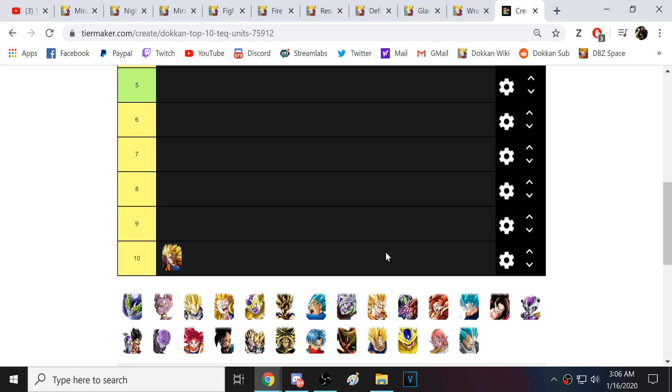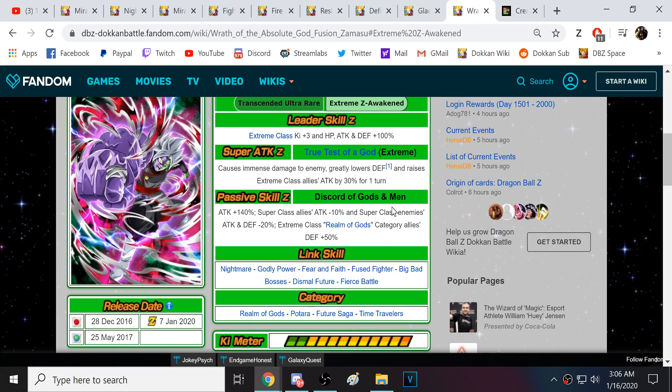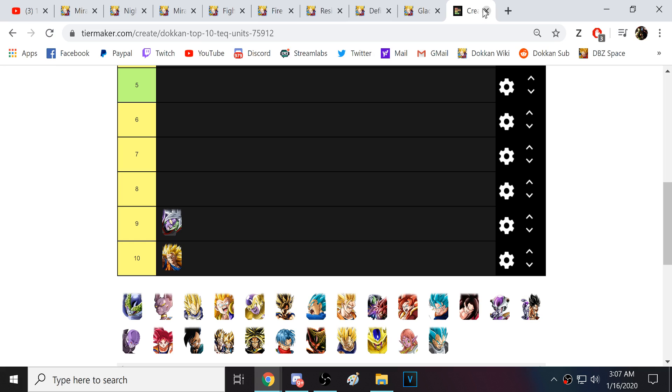At number 9, we have EZA Merged Zamasu. I really like this unit, despite the fact that he doesn't give himself a lot of defense. The high amount of damage he puts up really makes up for it. He's good in Super Battleworld, lowering super class enemies' attack, and he gives defense to Extreme Class Realm of Gods category allies — basically the Goku Black family units. He's really good with AGL Merged Zamasu, his links are very strong, and he'll have a good leader skill for Dokkan Battlefield. A lot of things to like about EZA Merged Zamasu.